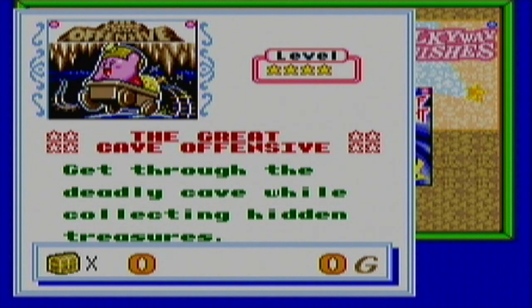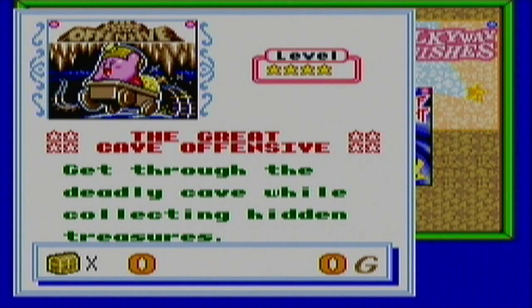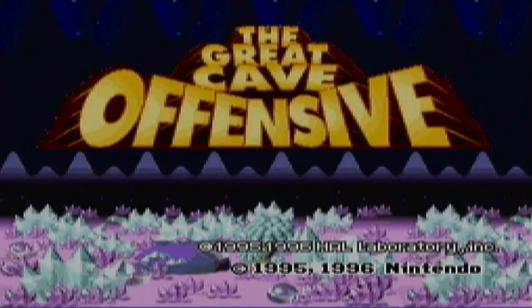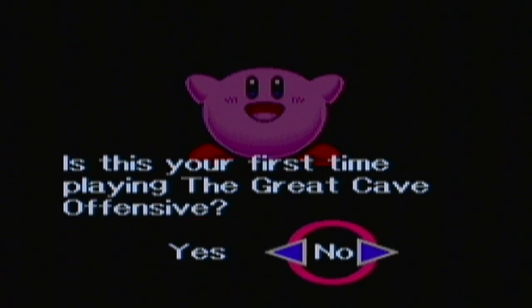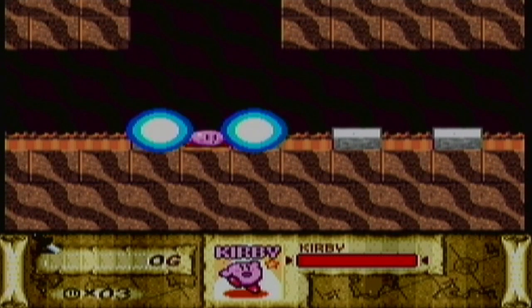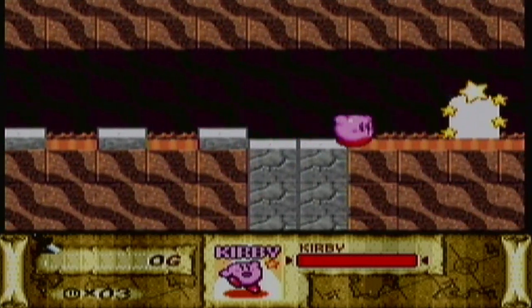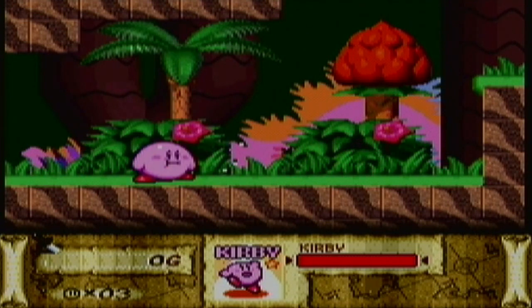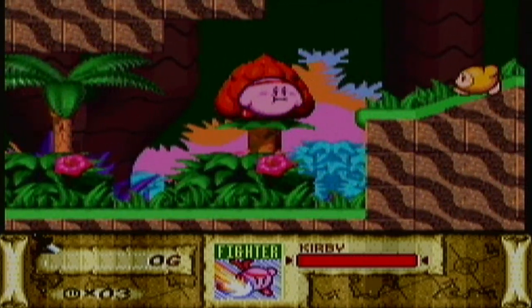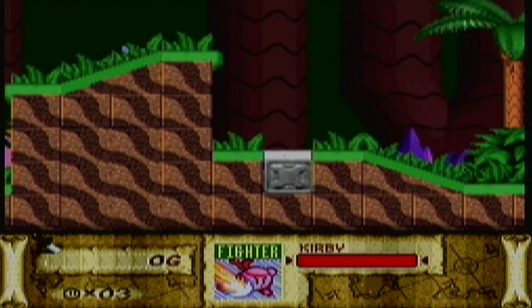Get through the deadly cave while collecting hidden treasures. The difficulty's at four stars, so it's not the highest difficulty, but it's more annoying than it is difficult. You're going to be going through four different sections of this huge cave, and within those four sections are a total of 60 treasures you have to collect. This is what makes it most difficult about getting 100% in this game, and I'm actually going to be doing that.